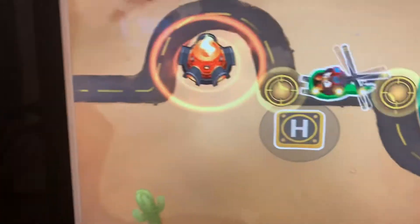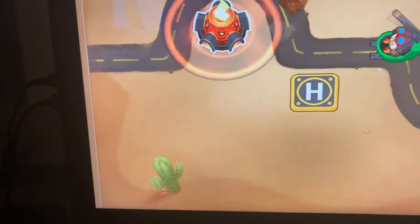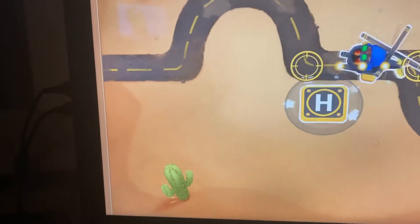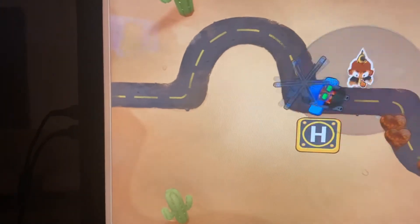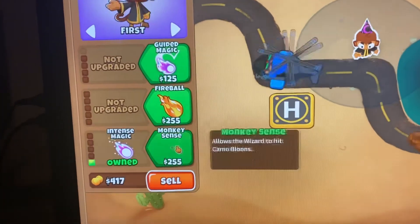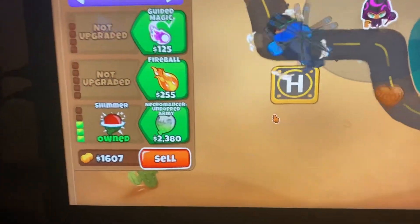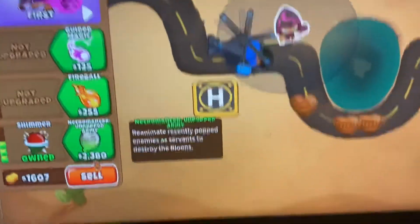So what you have to do is start and destroy the moab, then quickly upgrade the heli pilot to downdraft. Then what you need to do is get out a monkey wizard and upgrade it to shimmer, or — wait, monkey apprentice. No — oh, I guess it is wizard monkey. I guess I changed the name, I don't know how I didn't notice that.